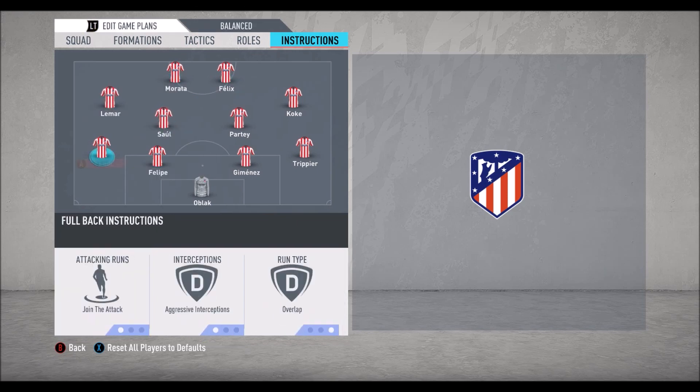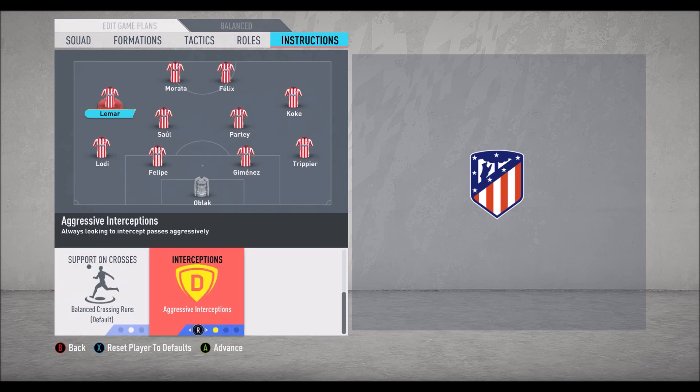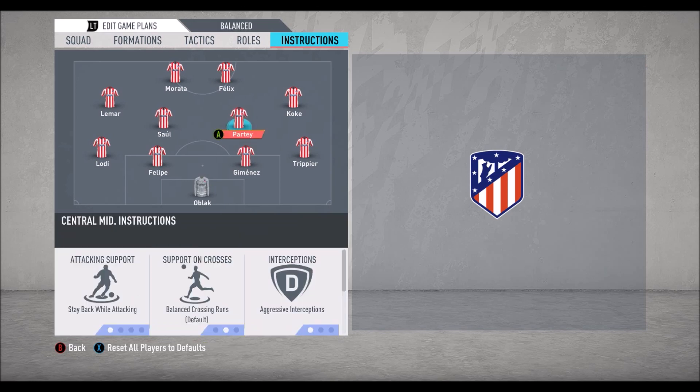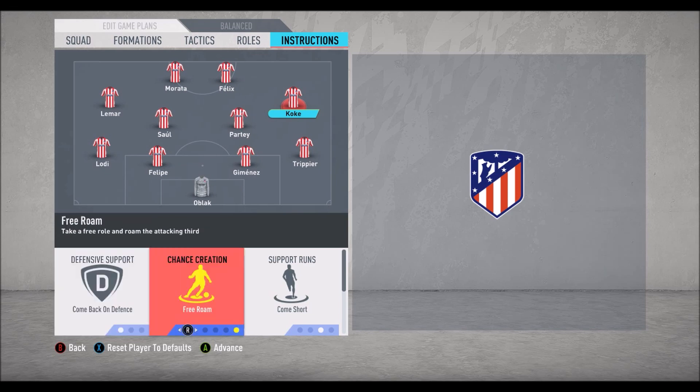Let's check Lemar on the left side — he's playing as a winger with 'come back on defense' and aggressive interceptions, since Atletico Madrid plays really aggressive football. Saul is running up and down as a box-to-box midfielder, also with aggressive interceptions. For Partido, 'stay back while attacking' — he is always protecting the defense and is also a very aggressive player.